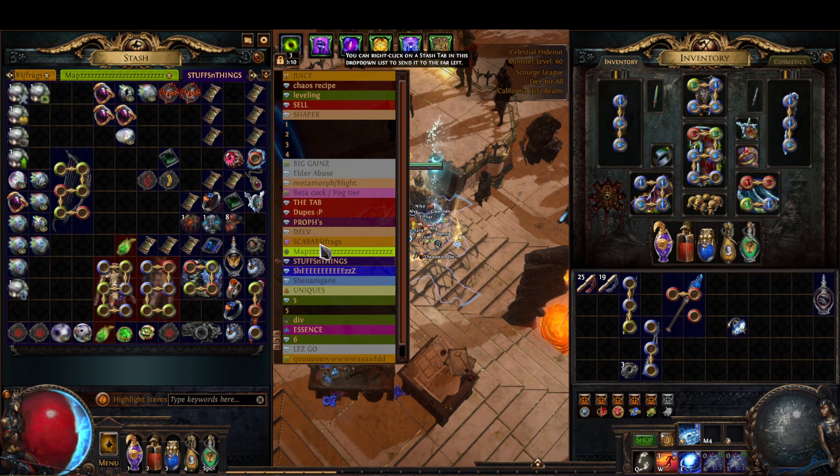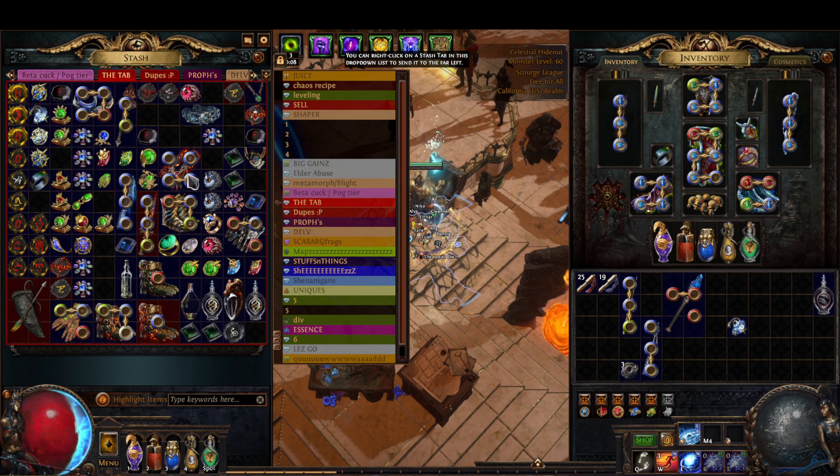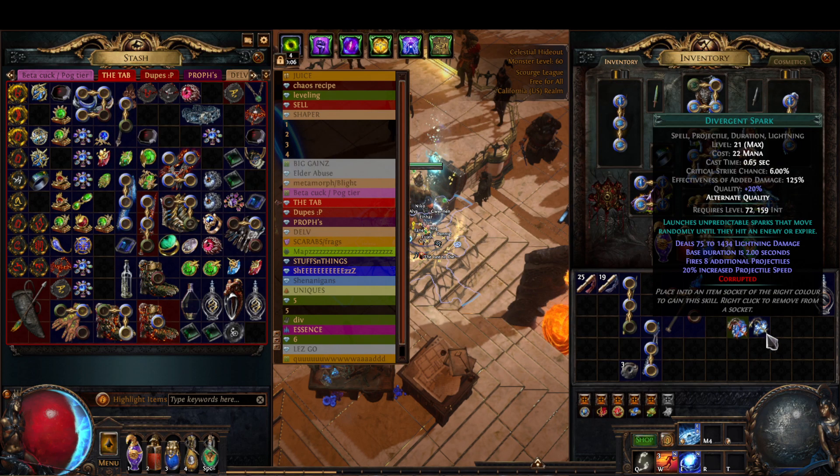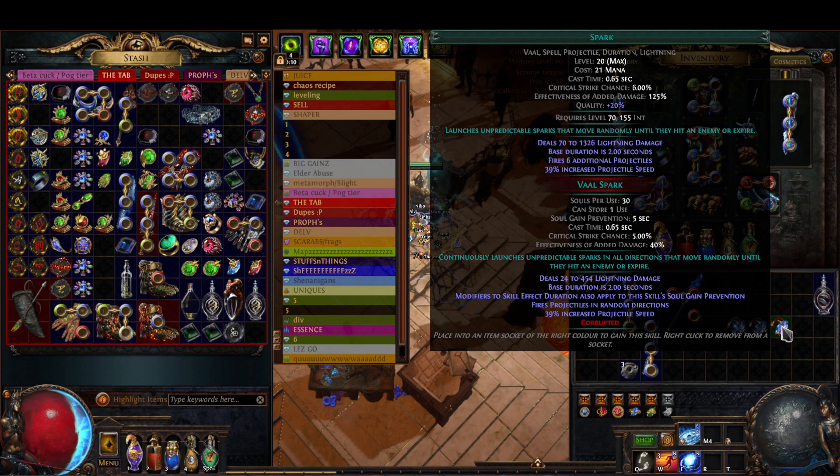Let's go over buffs now. So this is the level 21 Spark and we also have a Volspark. Spark right now deals 7 to 1326 lightning damage.